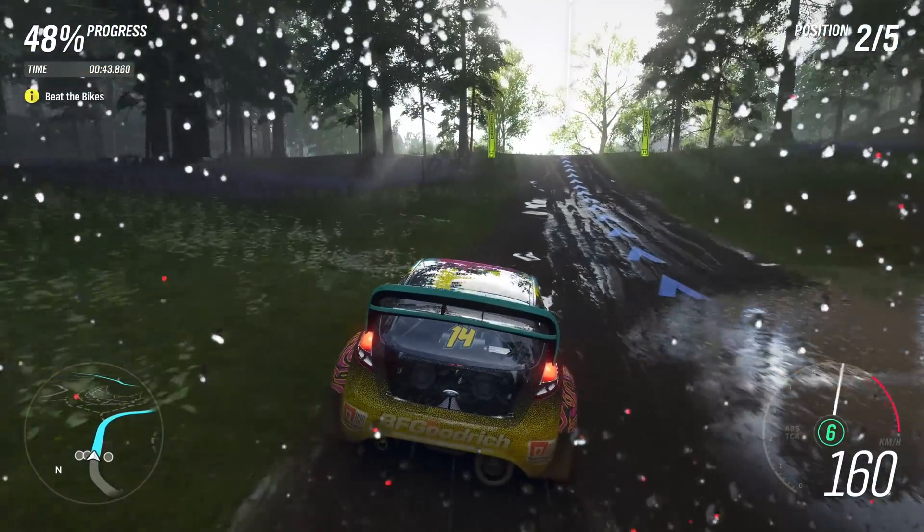Welcome back to Hardware Unboxed. Today we're looking at Forza Horizon 4 again, following on from Steve's big GPU benchmark of the game. A quick note: Microsoft released a patch for Forza Horizon 4 today that some people have told us improves performance on Maxwell cards. GPUs like the 980 Ti didn't perform particularly well in our testing, but that might have been fixed in today's patch.